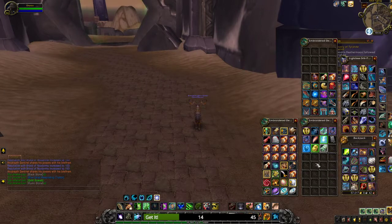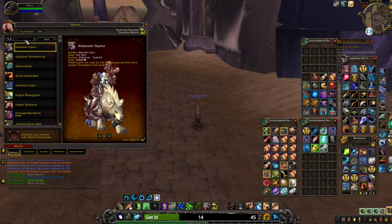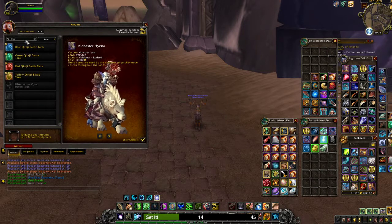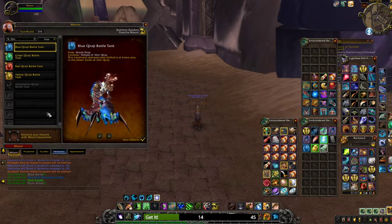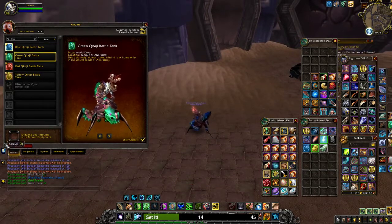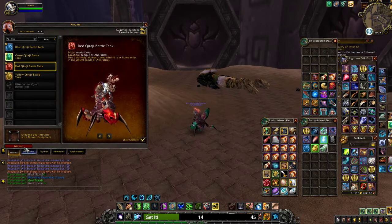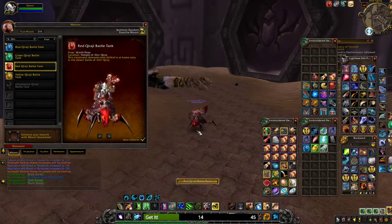Here are the Karaj mounts shown in the mount collection. You've got your blue one, green one, and red one.